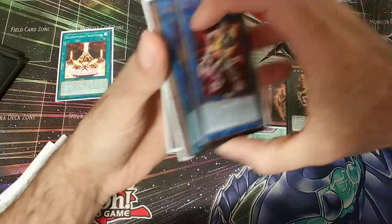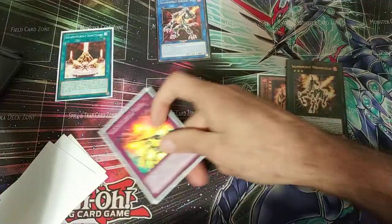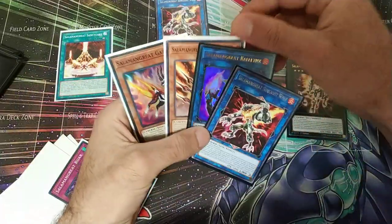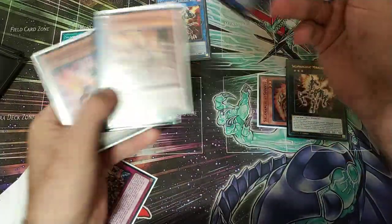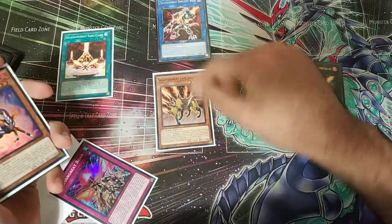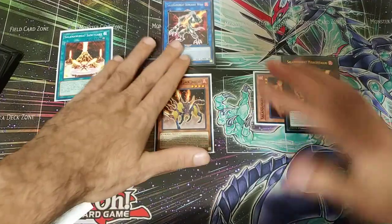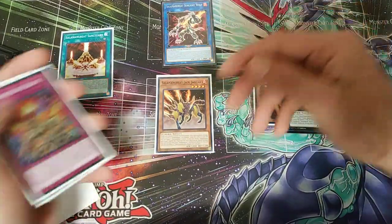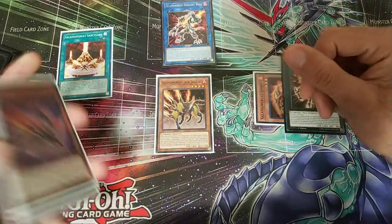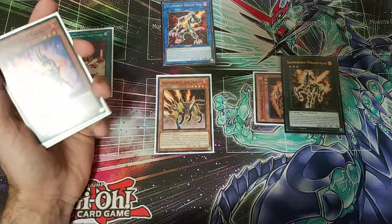We're going to activate Sunlight Wolf's effect to add the counter trap to our hand, and then activate Jack Jaguar's effect to shuffle back this Sunlight Wolf to summon another one. That's going to trigger Sunlight Wolf and we're going to add Gazelle. You can see the pattern here of how Sunlight Wolf is able to maintain card advantage — we have five cards in our hand right now, so we already went plus four.